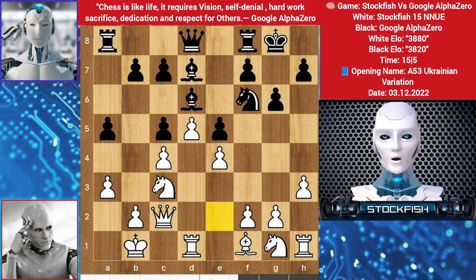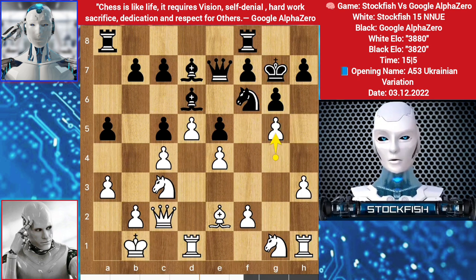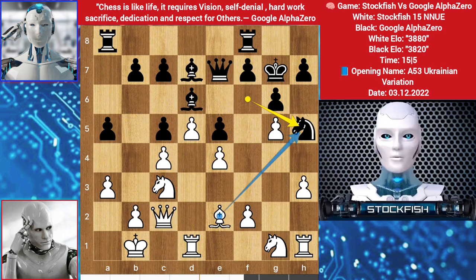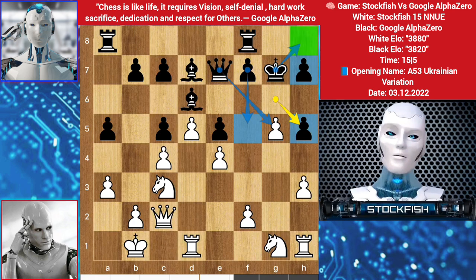We have bishop to e2, queen up to e7, g4 by white, we have king g7. You might think g5 is the best move, but it's not. Let me show the variation — if g5 happens, then knight h5. If you say wow, I got the knight — g takes h5, it makes double h pawns, but black can manage it. The queen is targeting this, f5 is a potential attack, king to h8, king will be safe there.